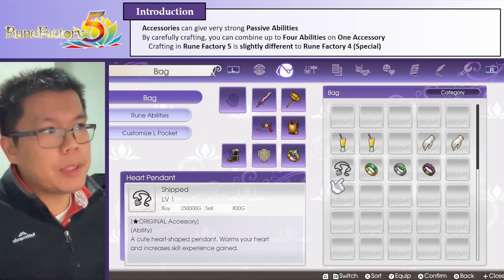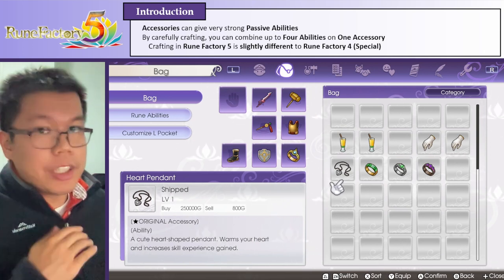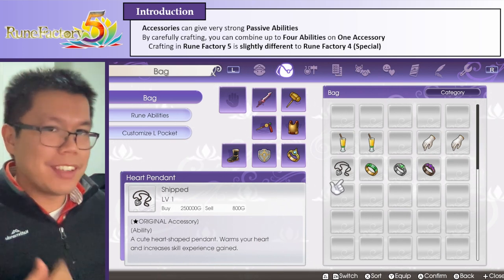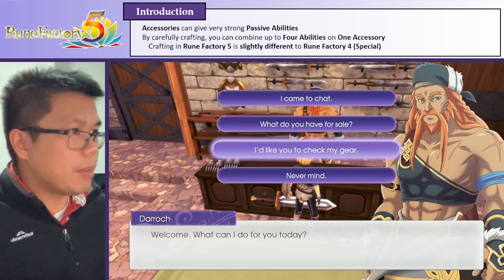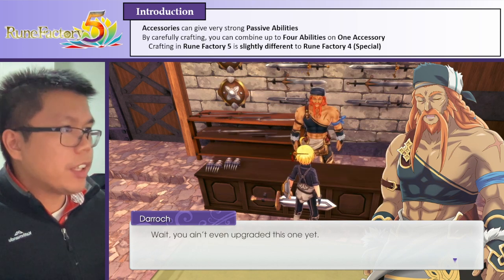The main thing that inspired me is that I struggled a bit to make an accessory that has four abilities, because having multiple abilities can be really useful just for general use, getting through the game. I'll go through that with an example. So I made a magic ring just for my own personal use.